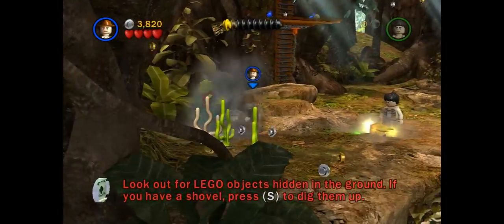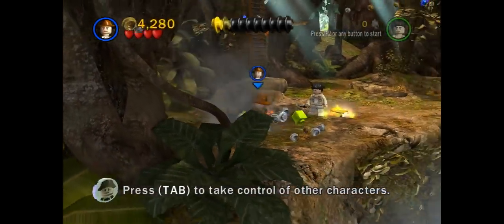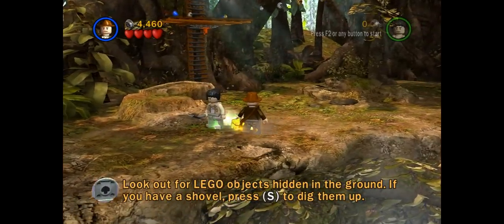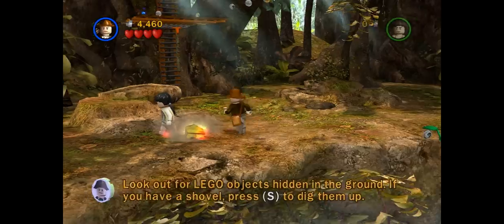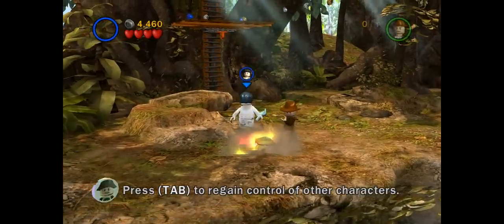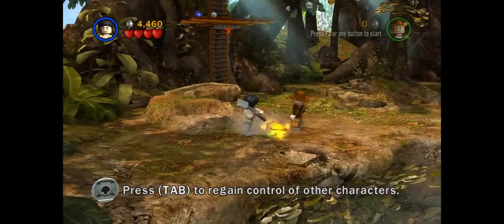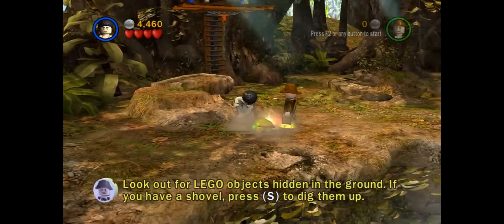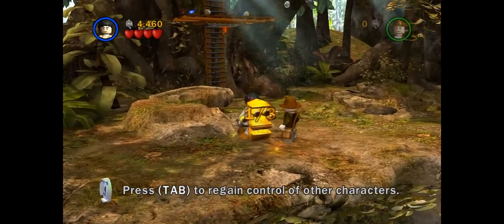I'm gonna gather studs up here — that's what you do in all LEGO games: gather studs, get money, you can buy upgrades and stuff like that, and get all the studs you need for each level. You can get True Adventurer for all of them. There's a digger here — if you see the sparkles in the ground, you can dig up something out of the ground, and every one of three.